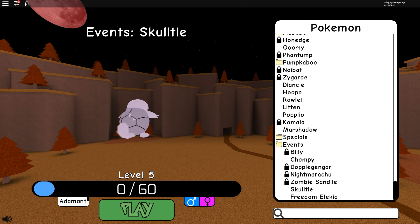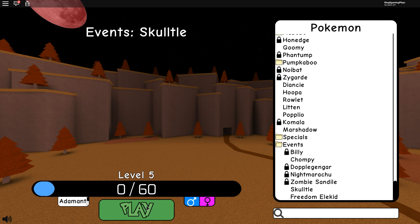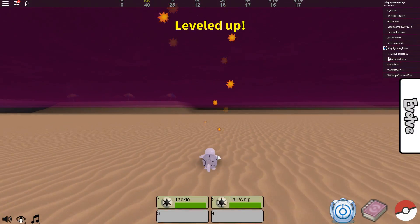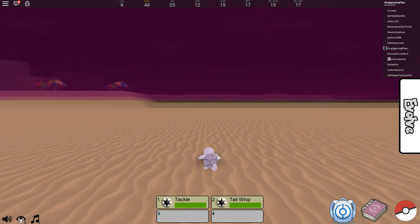I'm gonna show you guys the Skull Tool, the Wartortle, and the Blastoise — my friend has the Pokemon. I'm also going to show you guys Chumpy, because Chumpy can evolve into Snorlax and my friend is going to show how Snorlax looks. We also have a code, so I'm gonna go to the city and activate it.